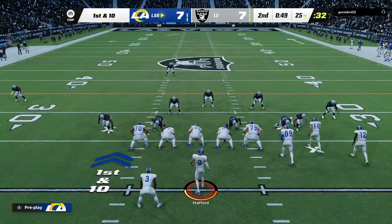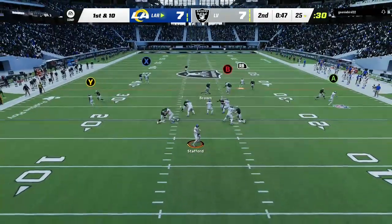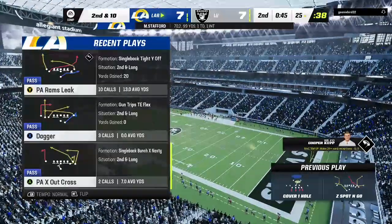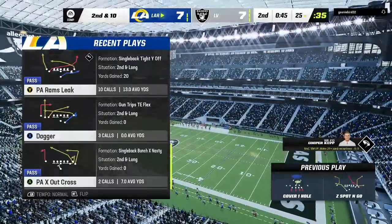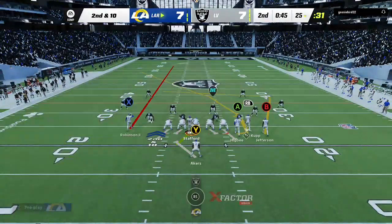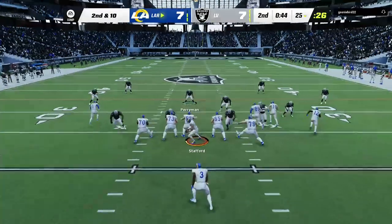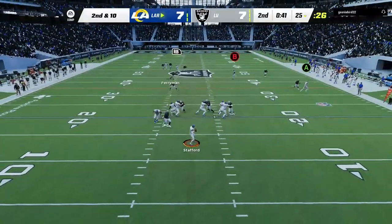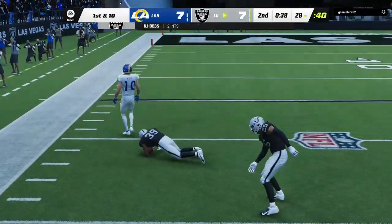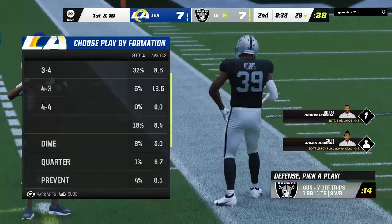A fair catch signaled for and taken successfully. The Rams offense at the line, set to begin their next drive with just under 50 seconds. That is incomplete — he couldn't hold on through the contact, bringing up second down. Credit the defender on that one — he read all his keys perfectly and got a great break on the ball. They'll fake the give, now Stafford going up top for Kopp. He rifles one — it's intercepted. Picked off by Nate Hobbs, and that's now his second pick of the first half.